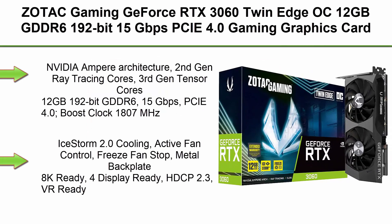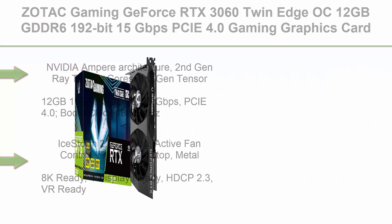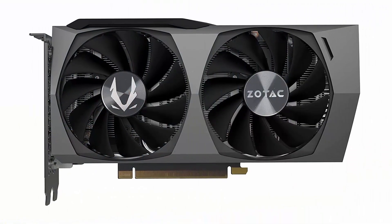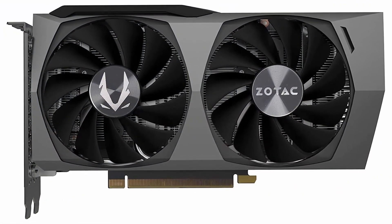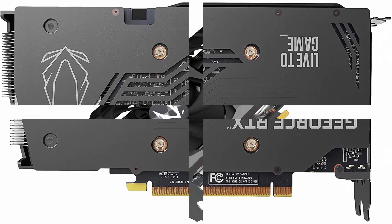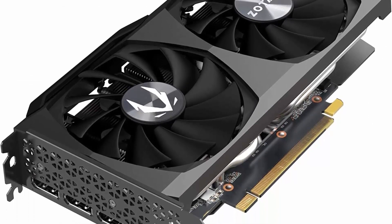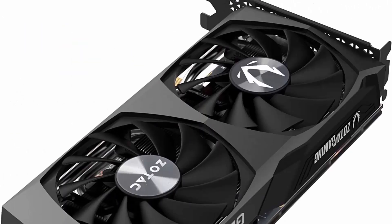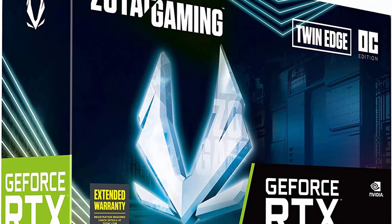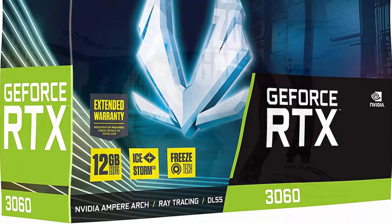Top 5. ZOTAC Gaming GeForce RTX 3060 Twin Edge OC 12GB GDDR6 192-bit 15Gbps PCIe 4.0 Gaming Graphics Card. IceStorm 2.0 Cooling, Active Fan Control, Freeze Fan Stop. Model: ZT-A30600H-10M. NVIDIA Ampere Architecture, 2nd Generation Ray Tracing Cores, 3rd Generation Tensor Cores. 12GB 192-bit GDDR6, 15Gbps PCIe 4.0, Boost Clock 1807MHz. IceStorm 2.0 Cooling, Active Fan Control, Freeze Fan Stop.